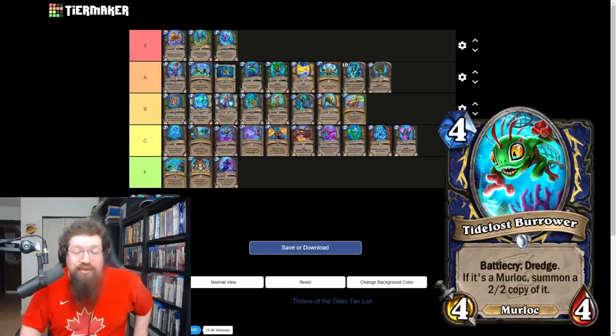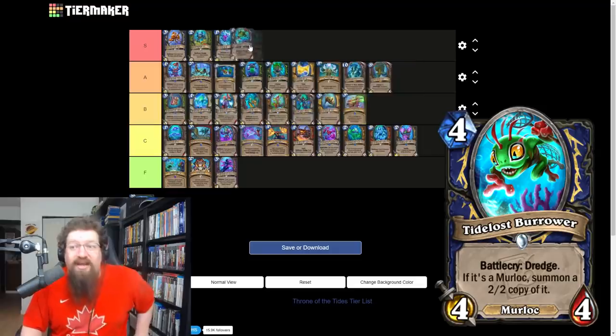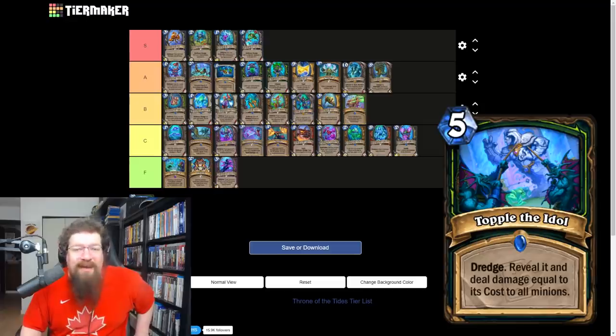Tidepool Burrower is a four mana 4/4 Murloc — battlecry: dredge, and if it's a Murloc summon a 2/2 copy of it. Hit Warleader — insane. Hit Firemancer Flurgl — insane. Any Murloc with upside is great, and you're getting a four mana 6/6 regardless. I'm giving this an S — it's a ridiculously good Murloc.